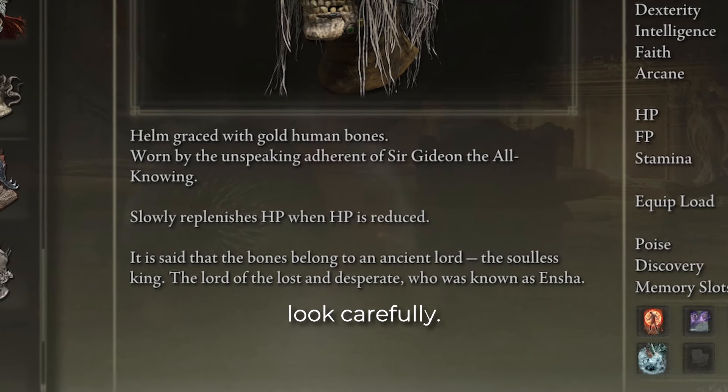Some things are even less clear, like the fact that every enemy has a hidden poise meter. Dealing damage lowers this meter, and depleting it will make the enemy vulnerable to a critical. If you don't deal damage for a short time, it will start to regenerate. The delay before it regenerates is based on the total amount of poise the enemy has — between 6 seconds at base poise and 15 seconds at maximum.